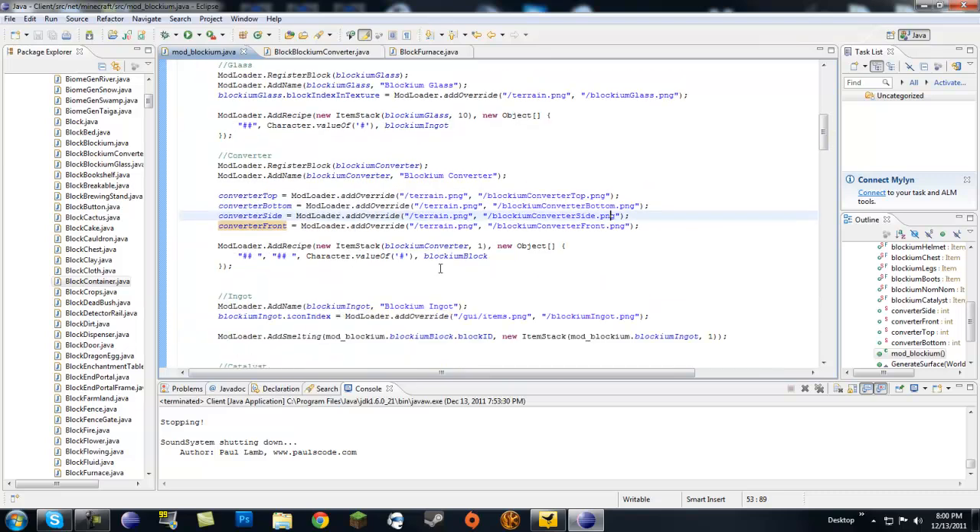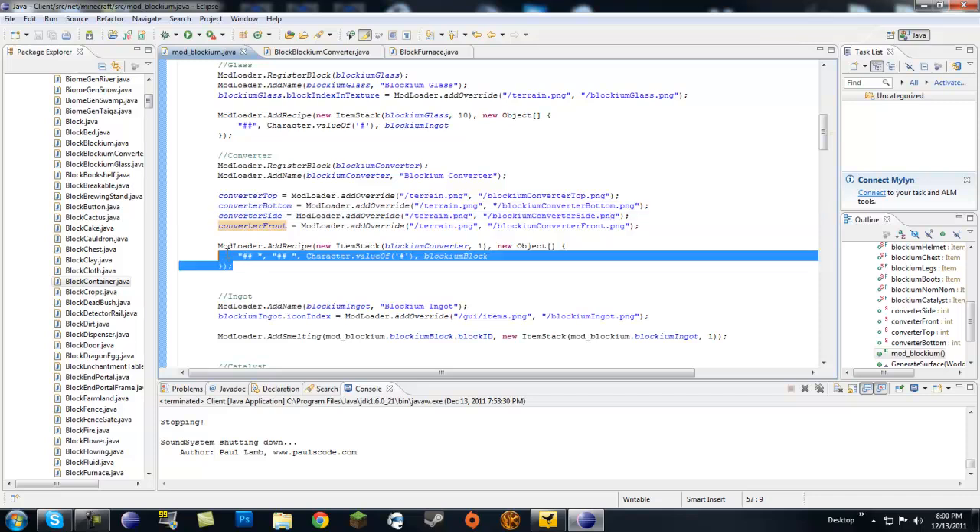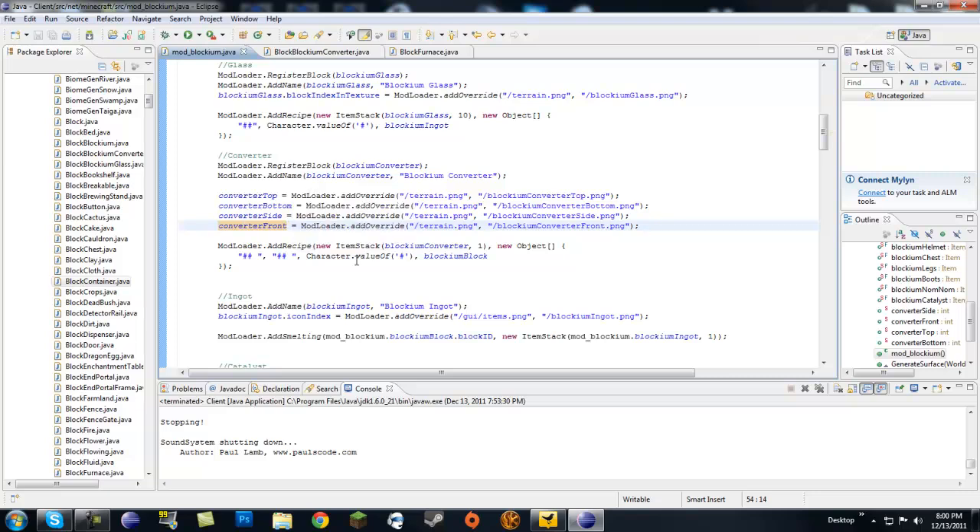I also put in a crafting recipe: four Blockium blocks arranged in a square, like a crafting table recipe, which gives you the Converter. That's straightforward — we've covered recipes before.